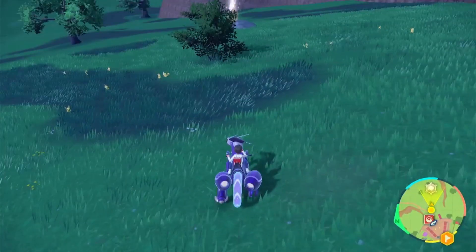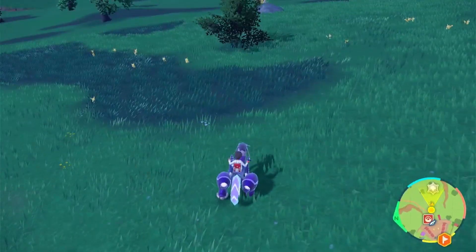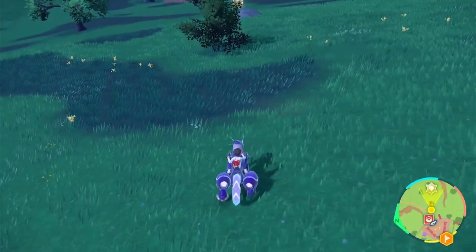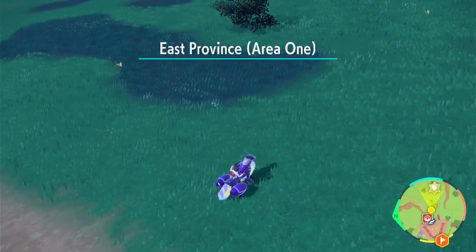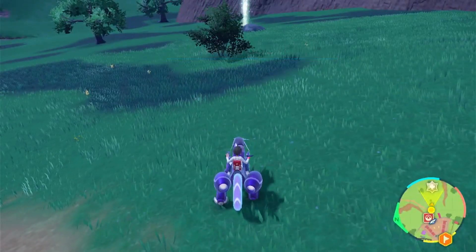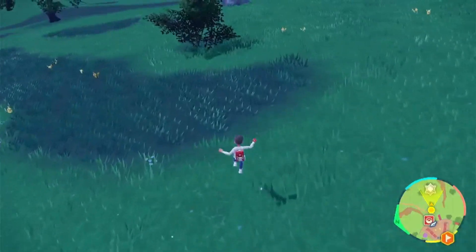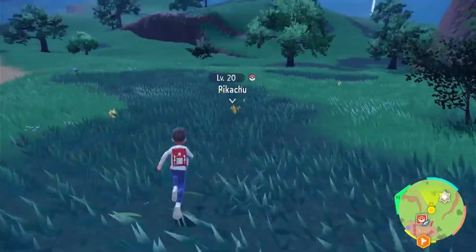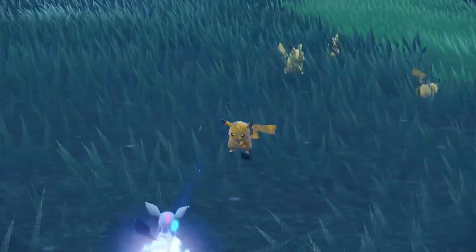The shiny Pikachu is darker orange — it is pretty obvious to see it. Hopefully we will find it, so it's going to take a while but we'll be right back once we find the shiny. It's about 15 minutes in and... I see the shiny Pikachu right there — you see it? It's a little darker compared to the other ones. There it is, shiny Pikachu.